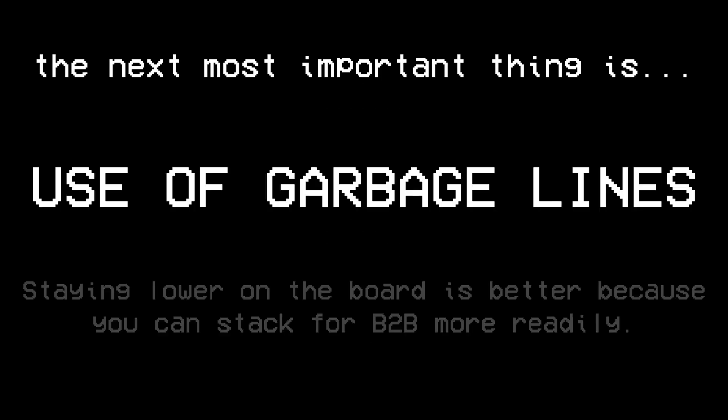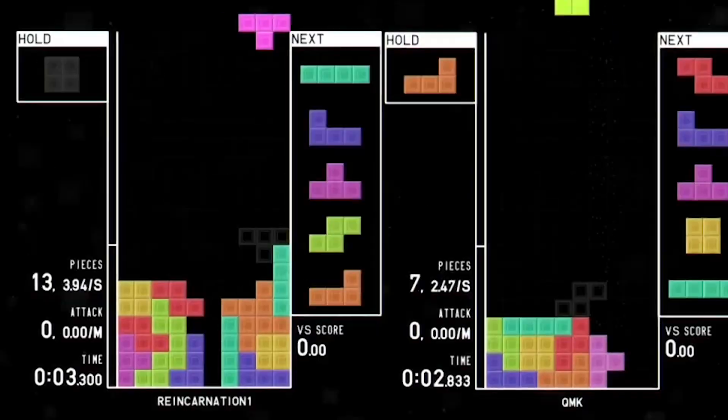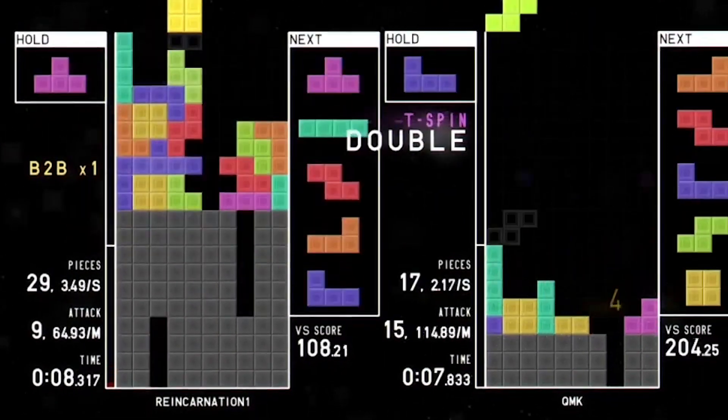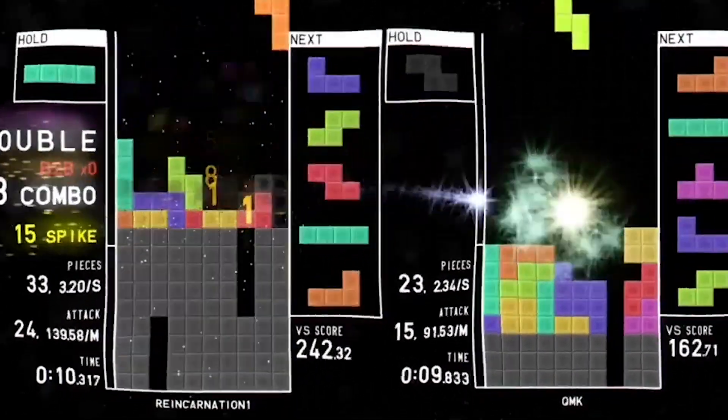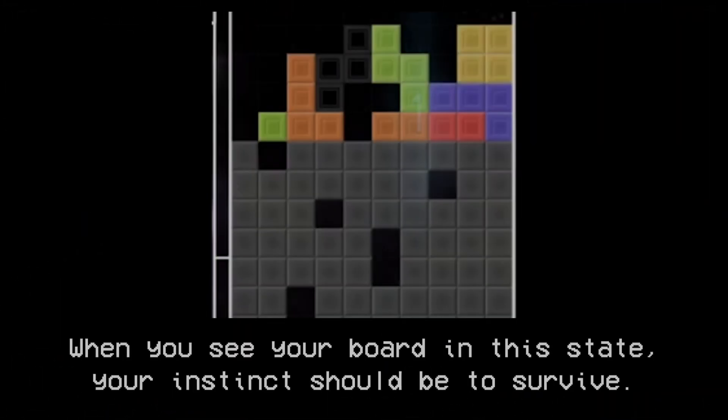The next most important thing is your use of garbage lines. You want to use all your garbage as quickly as possible, as it's usually safer to maintain a lower board, and you should only stack back-to-back when you're in a safe state. When you notice you have garbage lines, try to clear them as fast as possible while maintaining your flat stack, except for instances like when you have a great back-to-back chain you want to hold on to. If you have very messy garbage or you're all the way at the top, even with a good back-to-back chain, you'll need to let go of it unless you're absolutely sure you can finish your opponent off with those attacks.